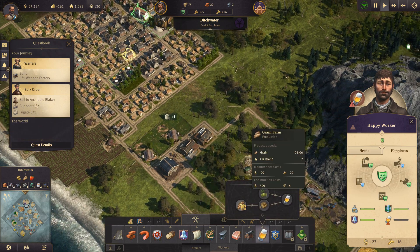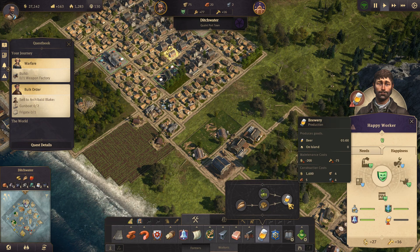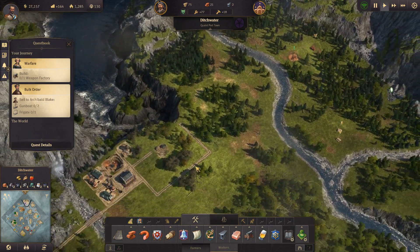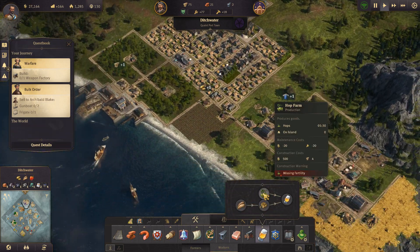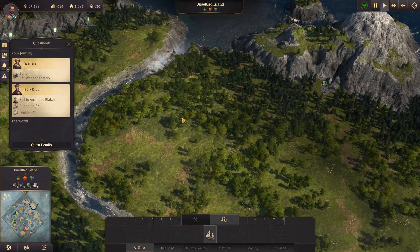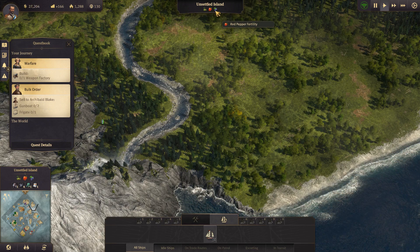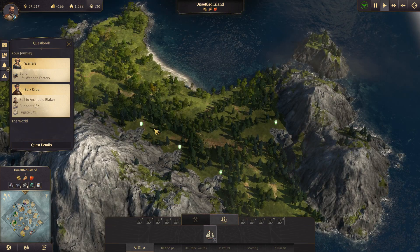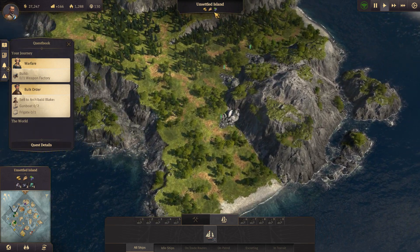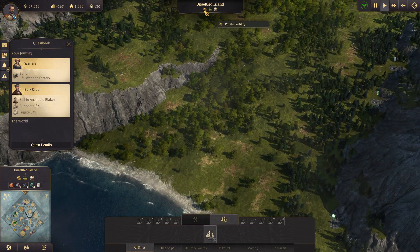They want beer, so we need a grain farm, a hop farm, a malt house, and a brewery. The problem is we don't have hop fertility on this island, so we're going to have to expand. One of these other islands probably has hops - this one here has hops, red pepper fertility, and grapes. Another small island has potatoes, grain, and red pepper. There's also an unsettled island with hops, potatoes, and nitre deposits.